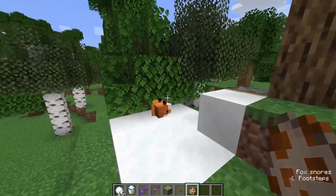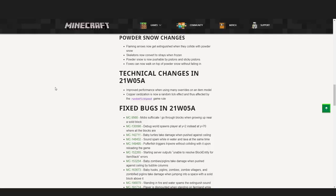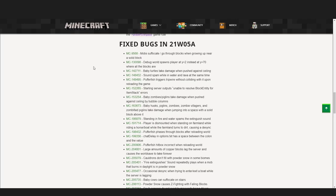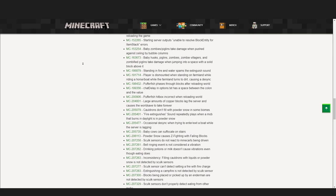I think some of these changes are going to be really cool for red stoners and technical players as well. There are some technical changes in 21W05A, including improved performance when using many overrides on an item model, and copper oxidation is now a random tick effect and thus affected by the random tick speed game rule. There are tons of bug fixes this update — feel free to pause the video if you want to read these, or I'll have the link to the changelog in the description below.